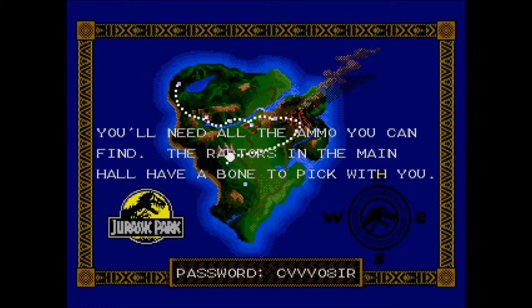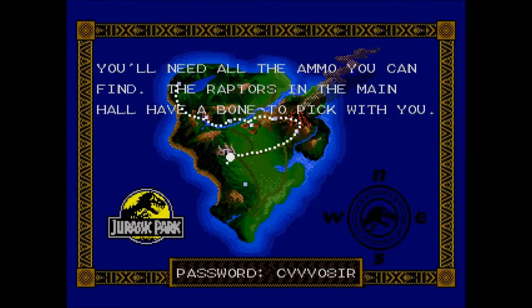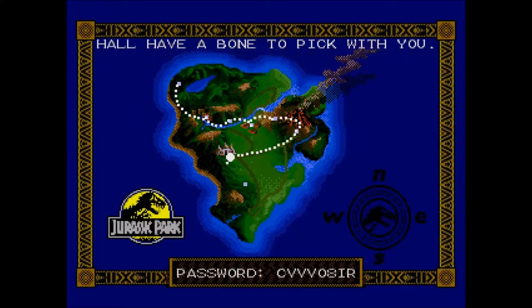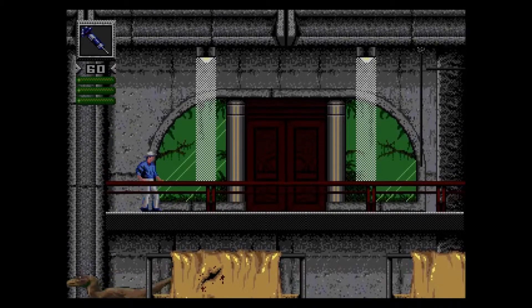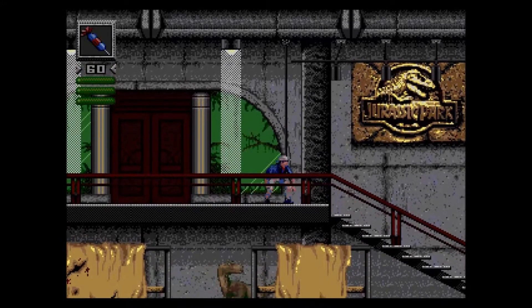You need all the ammo you can find. The raptors in the main hall have a bone to pick with you. Welcome back to Jurassic Park. We've made it to the visitors hall. Let's actually look at the game. As you would expect, the place is infected with raptors.